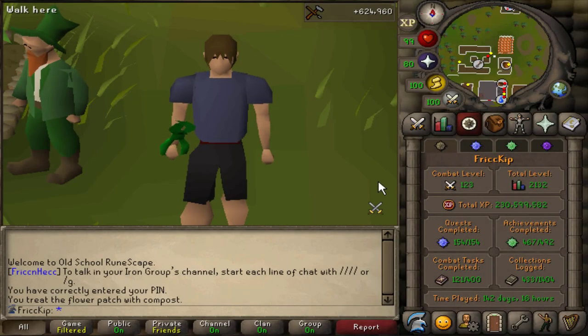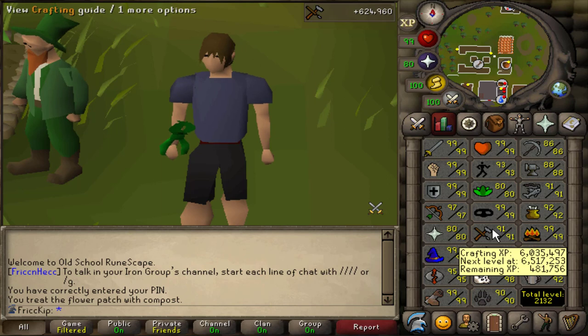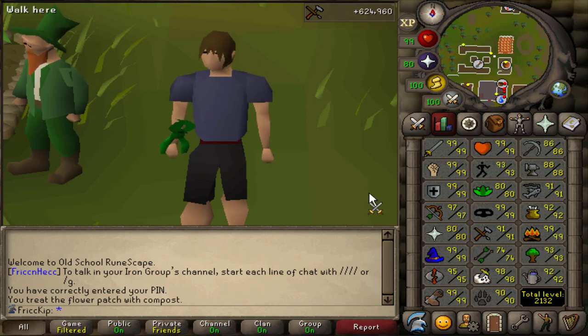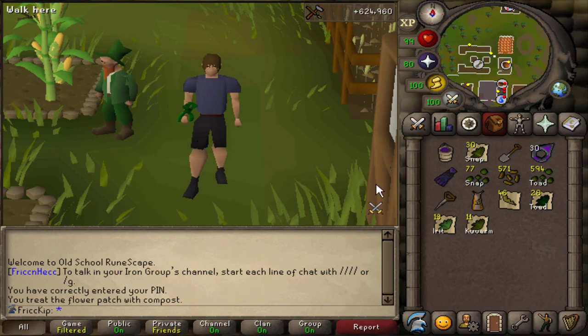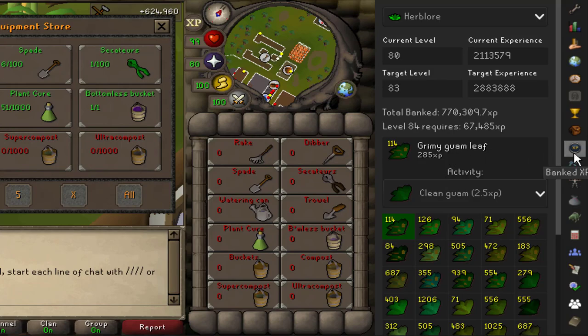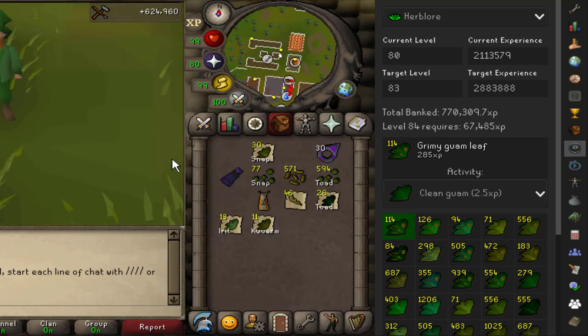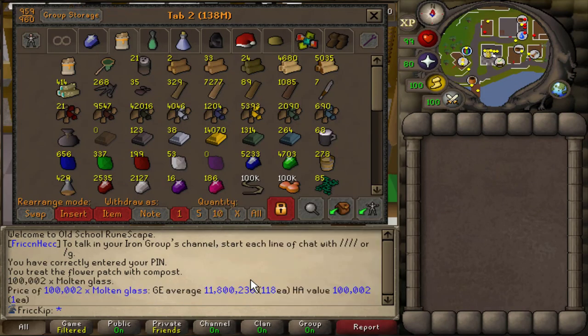Welcome back to another episode of the Duo Group Iron Man. Last video I spent time banking 99 crafting — I mined a lot of sand, farmed giant seaweed, and used Super Glass Make to turn it all into molten glass, so I have 99 banked. Also last video, Spookdog got the bottomless bucket, so I can finally start doing herb runs. After a combined KC of about 80, that's bucket number two — we kind of traded buckets. I have about 770k herblore XP banked thanks to that.